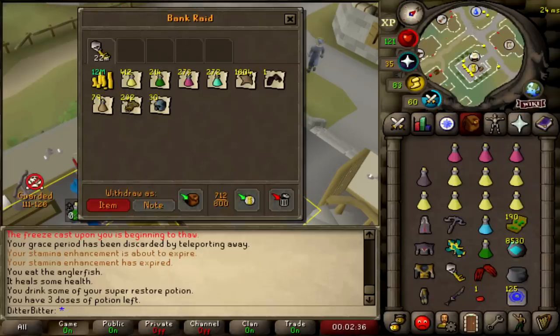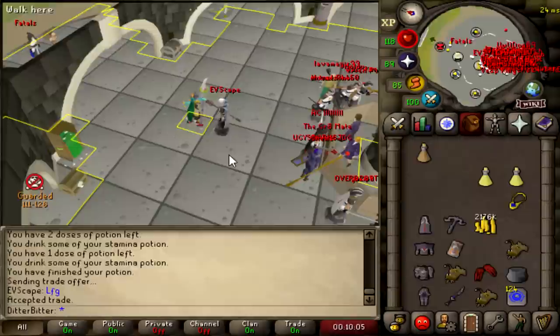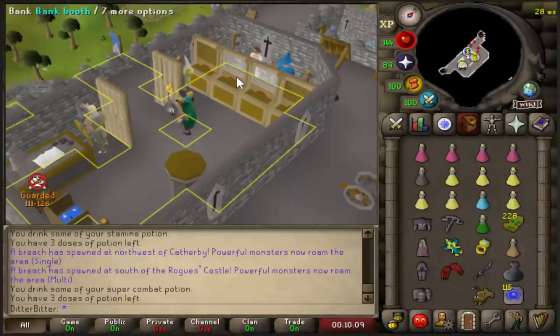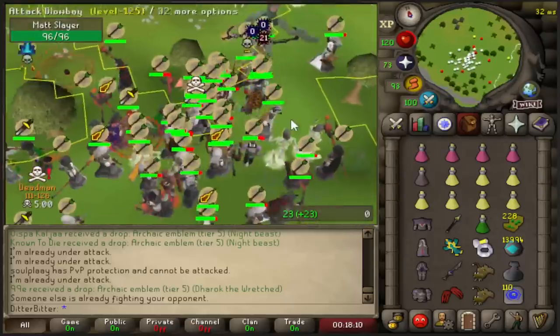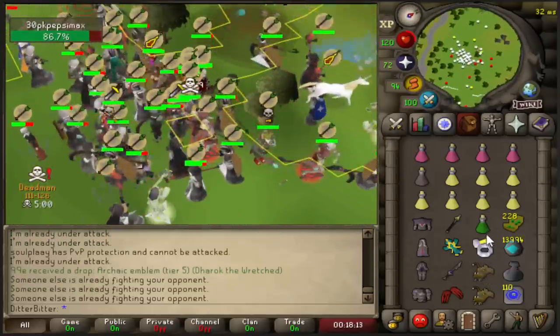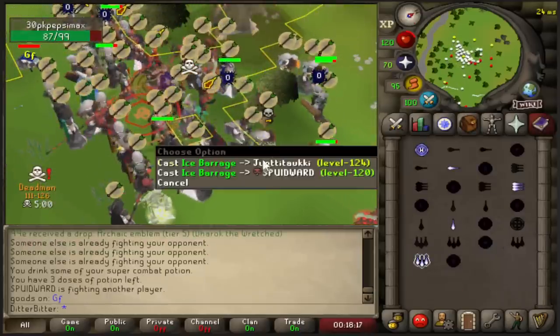Welcome to DMM, dumbfuck. I was still in debt to EVscape for another 100 mil out of the 200 mil he gave me, but with that max kill I was able to pay him back. Northwest of Catherby — okay, decent place. That guy with the runescape name Spudward, who I killed for max and who then killed me for max in the previous bracket, was active at this breach and I saw him so I had to go for it.